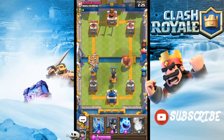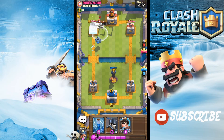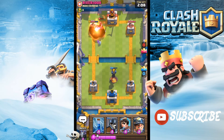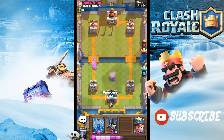Unfortunately the Inferno Tower did target the Miner, but it's alright now — it's targeting the Giant and that push is shut down. I put an Ice Spirit in front to support the Mega Minion. This is gonna be a very valuable Fireball here — boom — and there goes everything except his Wizard, which is left at a sliver of health. Our tower can just one-shot it.